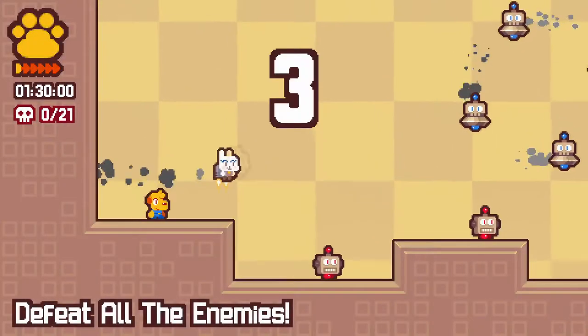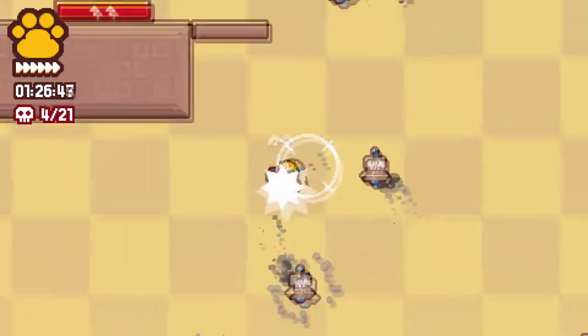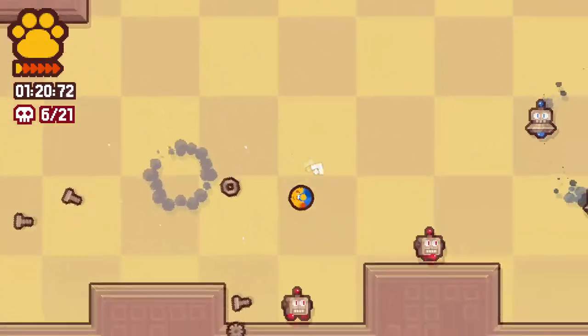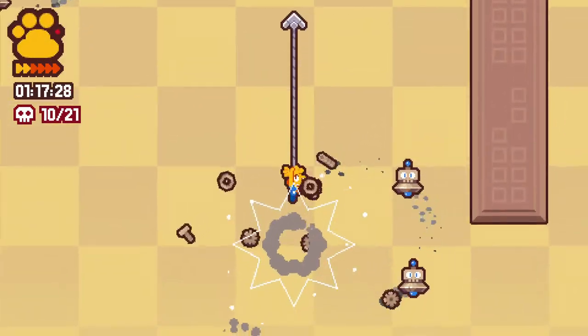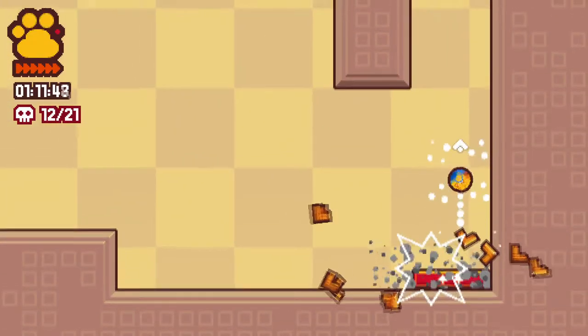So this is just gonna be collect the gems again, right? Or defeat all the enemies. Okay, that's different. Yeah, that's very different. I like that. Luckily, the grappling hook makes this really easy. And that makes it a little bit faster when I successfully do the little jumpy thing.